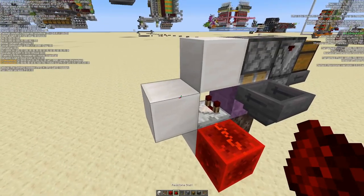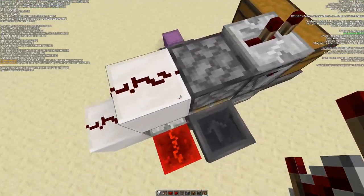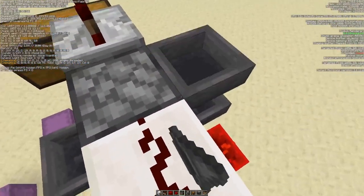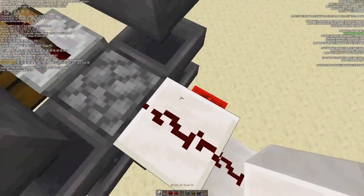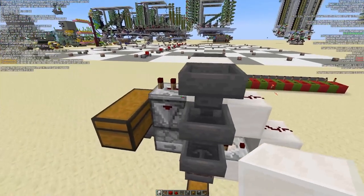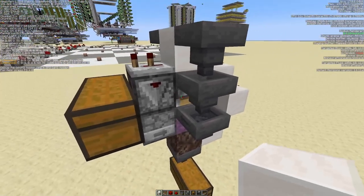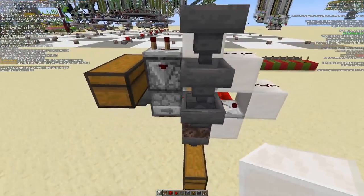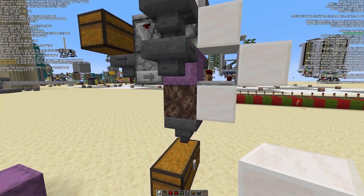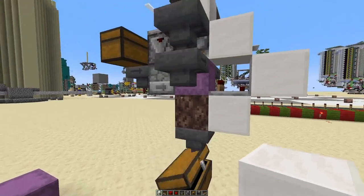We can wrap this around here, and we shall have an observer there on one tick. I imagine we will have an item stream going along this way — like so — and then a solid block here in the middle, transferring the signal from this side over there. Then it is observed and a new box is dispensed. But first the piston is powered and the shulker box is broken, and because we have soul sand down here — which is not a full block — the broken box can be picked up by the hopper.